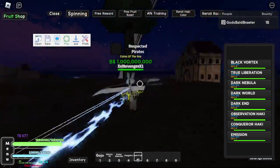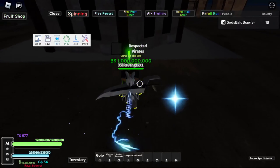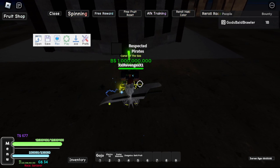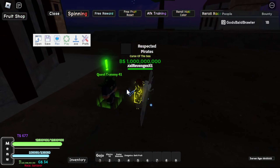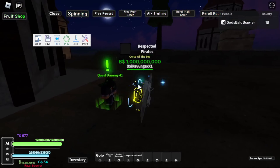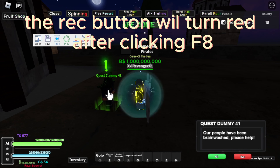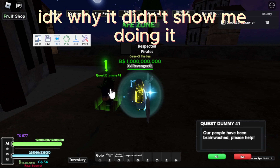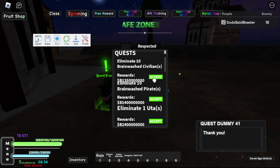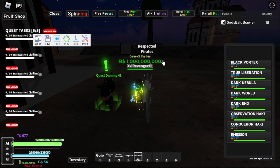After you do that, you want to come to the quest guy and stand in front. Whenever you get the quest, do not move your camera at all, because it's going to keep moving it. Click F8, move your mouse as you click so that way it'll always start right there. Then get the quest.